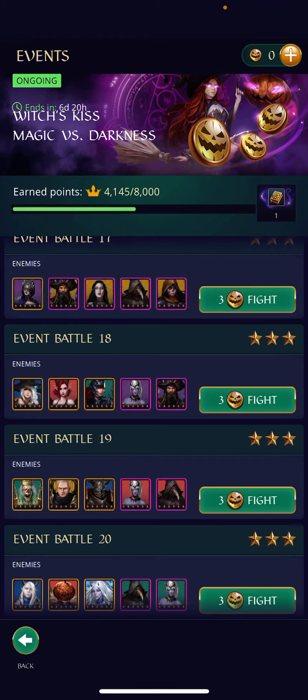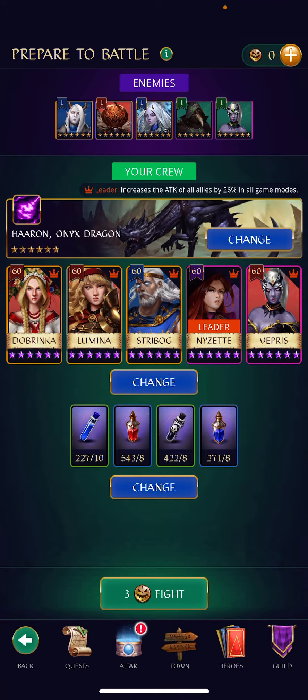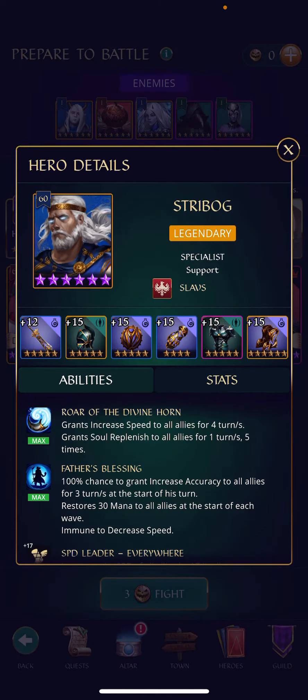The second consideration is going to be resistance. The highest enemy resistance is at 200 res, so I would recommend a vaporous build with at least 150 accuracy to give a 50% chance of landing Assassin's Mark.